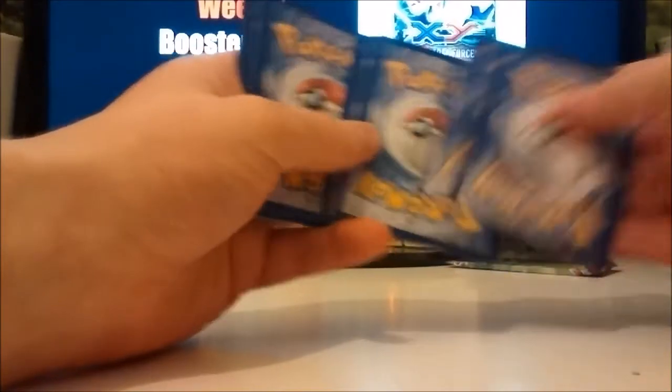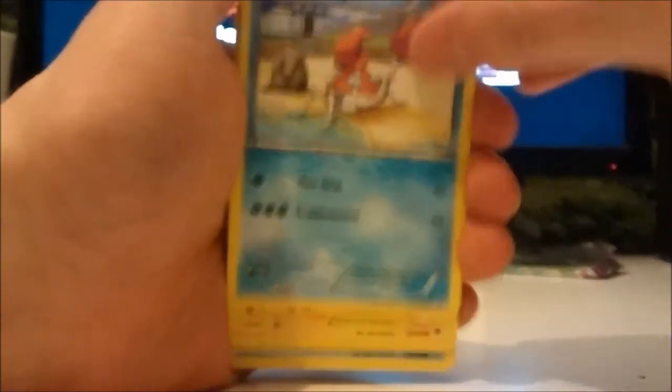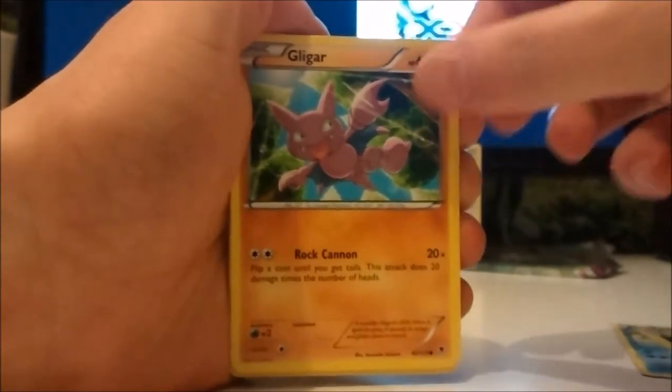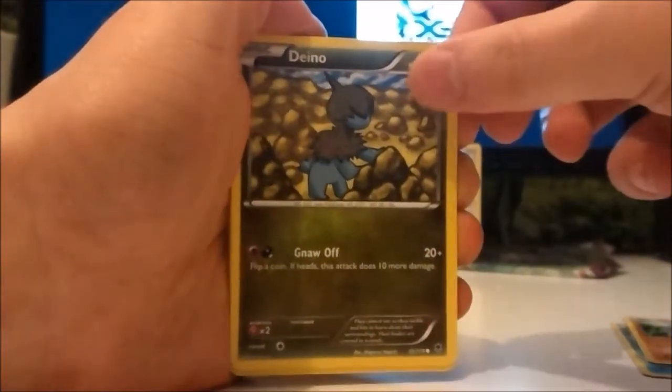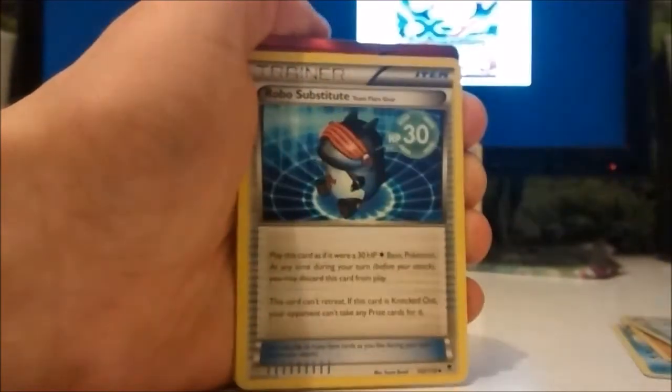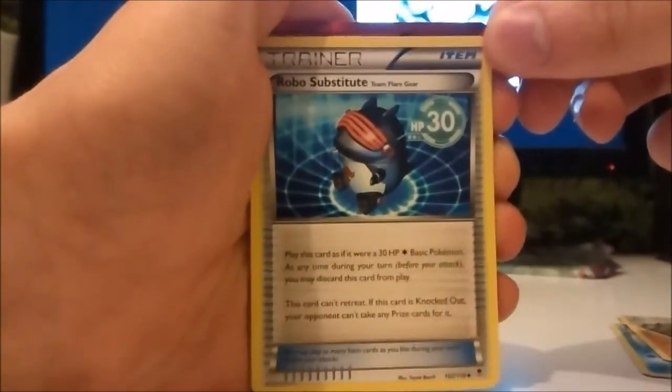Okay, today we've got Krabby, Helioptile, Gligar, Dino — whatever you want to call him — Frillish, and Robo Substitute. That's cool.